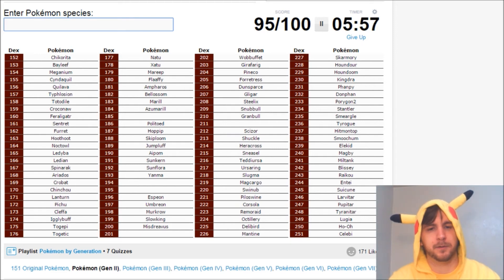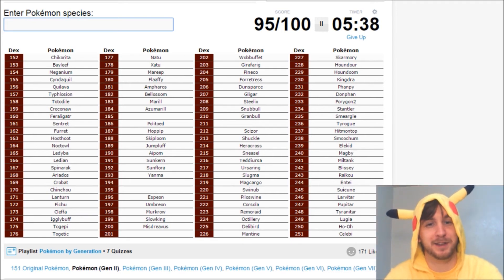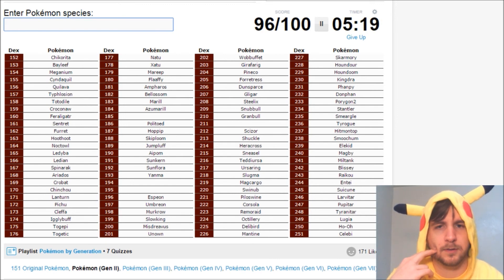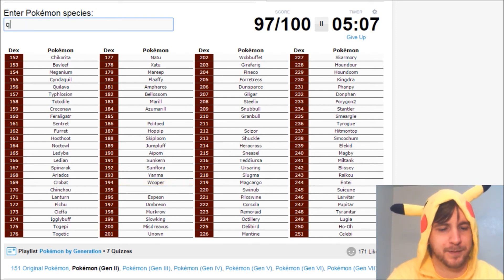We're still missing a couple. Misdreavus is the only ghost type. We're only halfway through our time, really, and we only have five more to go. What are they? We got Marill and Azumarill. Smeargle. Now here comes the try-hard mode, when we have to really buckle down and think. I said Smeargle, did I say Stantler? I did say Stantler. Unown — always forget Unown. It's Wooper and Quagsire, isn't it? Wooper, Quagsire. Oh, that reminds me, I'm missing Qwilfish. Qwilfish.